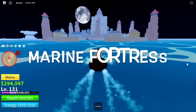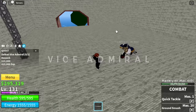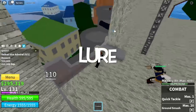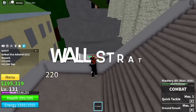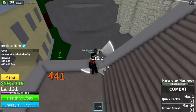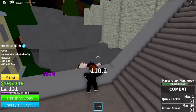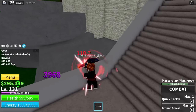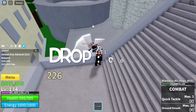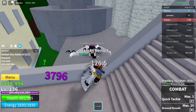Next up, the marine fortress. Our target is the vice admiral — he's very easy to defeat, not like Buggy. Just lure him and use wall strat. The difference is you won't get damage; just use your M1 left clicks. There's also a chance this boss will drop the coat, and we're going to use that.